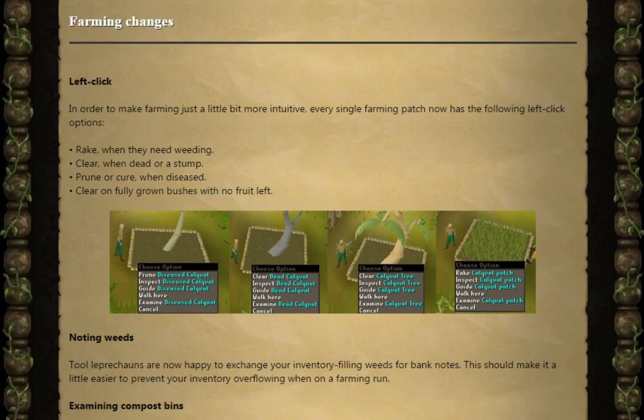We're starting to get some more left click options with farming. In order to make farming just a little bit more intuitive, every single farming patch now has the following left click options: rake when they need weeding, clear when dead or a stump, prune or cure when diseased, and clear on fully grown bushes with no fruit left.